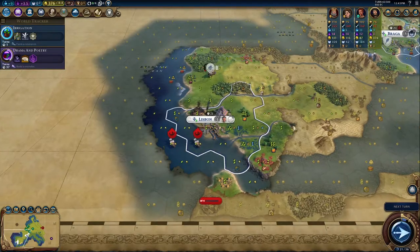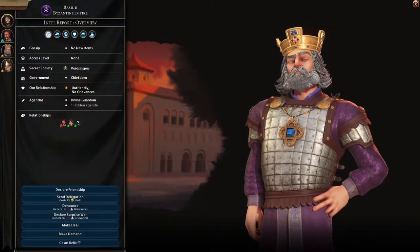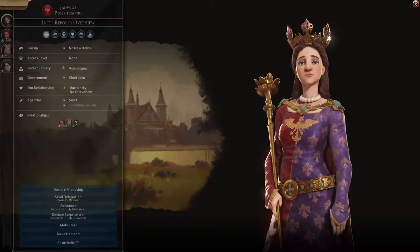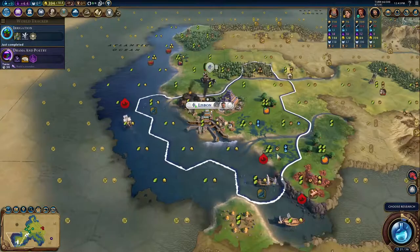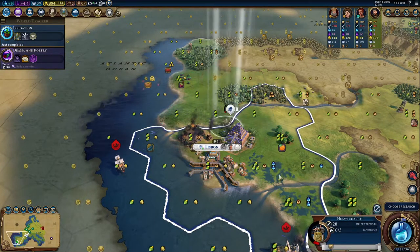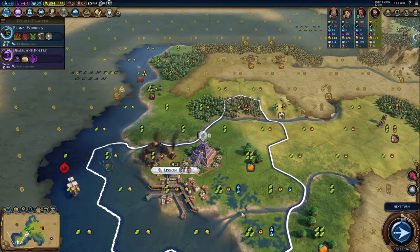He already hates me — perfect start. He probably won't even accept a delegation. Nope. Alright, well whatever. Basil is actually harder to impress because he wants you to be following his religion. So I think we want to get Bronze Working, get some early units up and running.